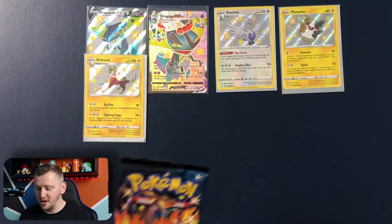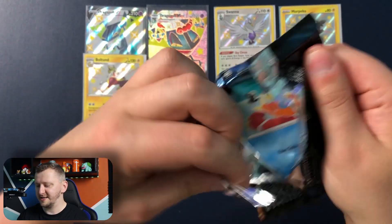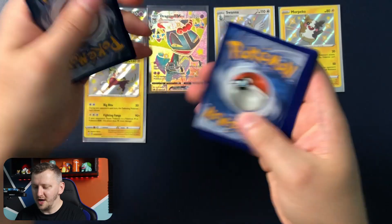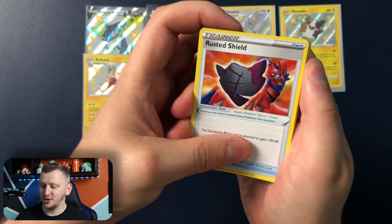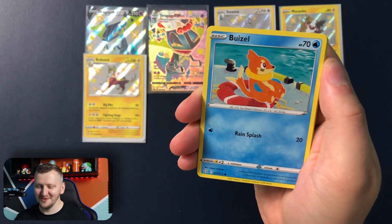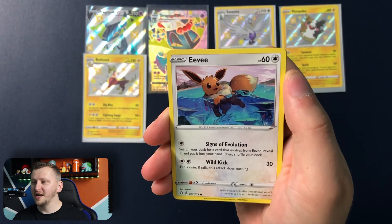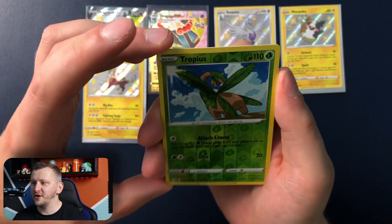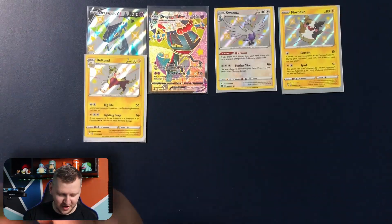Let's put him in the Hall of Fame. We have two packs to go with the Zard packs. Come on, baby. Let's open this bat boy. Here we go. Cramorant — everybody loves some Pokemon. We have Rillaboom, Energy — I promise I won't say it anymore. Braviary, Nickit, Alakazam, Cufant, a lovely lovely Eevee, gorgeous little boy. We have Tropius as our Reverse Holo, and Azurill.